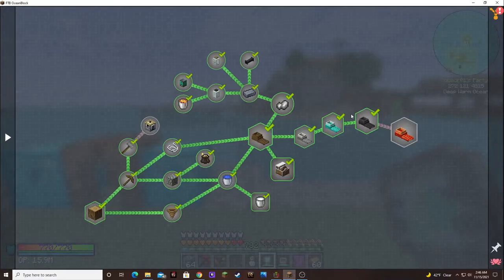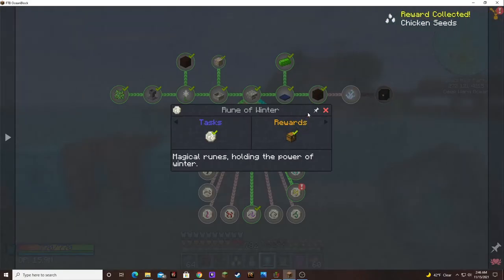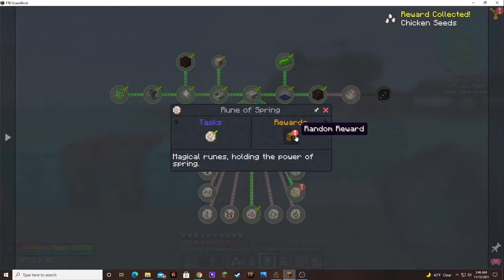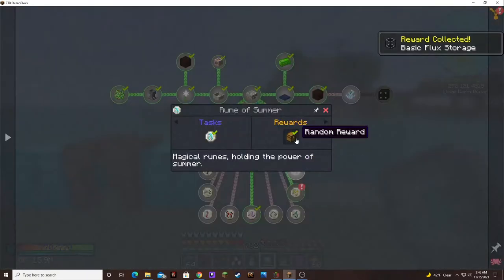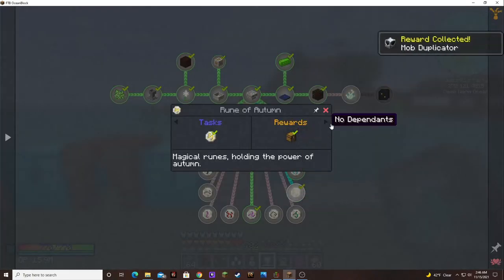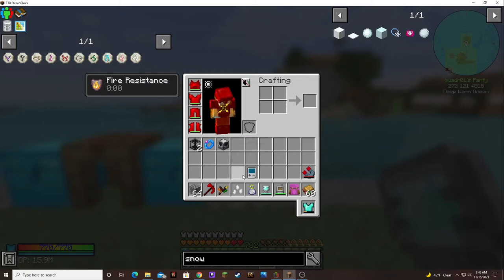Let's go ahead and get our rewards for this section. Chicken seeds - that would have been nice to know before I made them myself. Basic flux storage. A band of aura - that's kind of cool. And a mob duplicator - that's kind of cool too, although I already have one going.